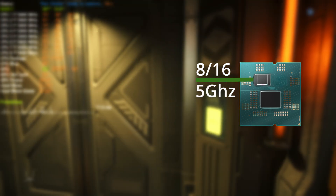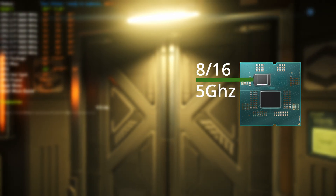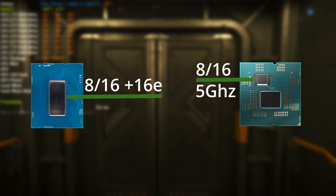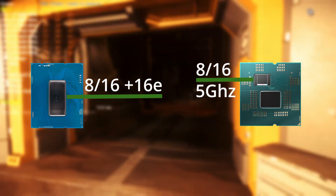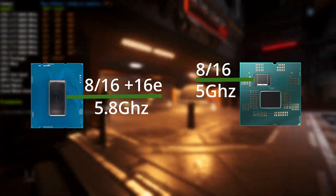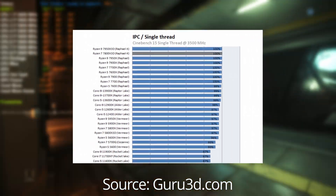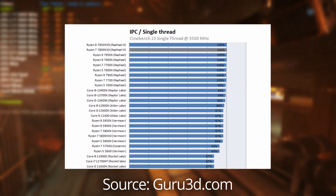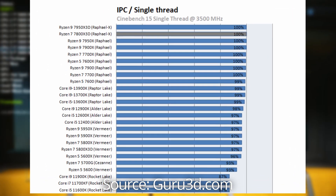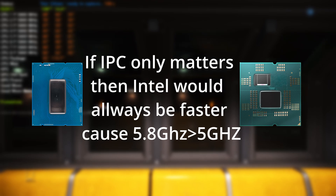The 7800X3D is an 8-core, 16-thread CPU with a base clock of 4.2GHz and a boost clock up to 5GHz. The 13900K has 8 performance cores with hyper-threading and 16 e-cores, totaling 32 threads. The base clock is 3GHz with a boost clock up to 5.8GHz. Meanwhile, the IPC — Instructions Per Clock — is the same. What this means is that when the CPUs are clocked at the same frequency, they should perform exactly the same. But as we know, in reality, they don't.